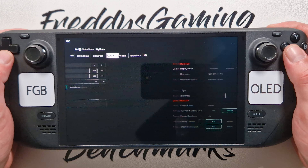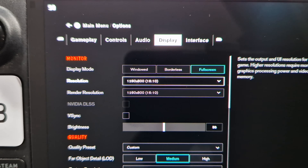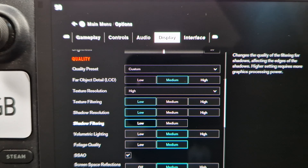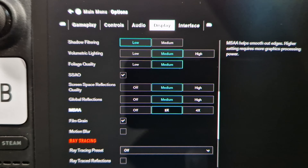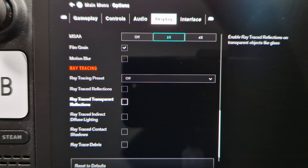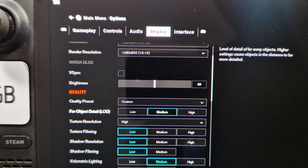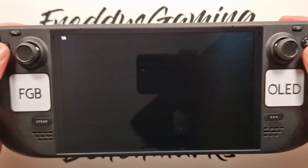In the display options we have 800p full screen, FXAA is off, quality is a mix of low and medium, motion blur is off, ray tracing is off. All settings look nice, continue.